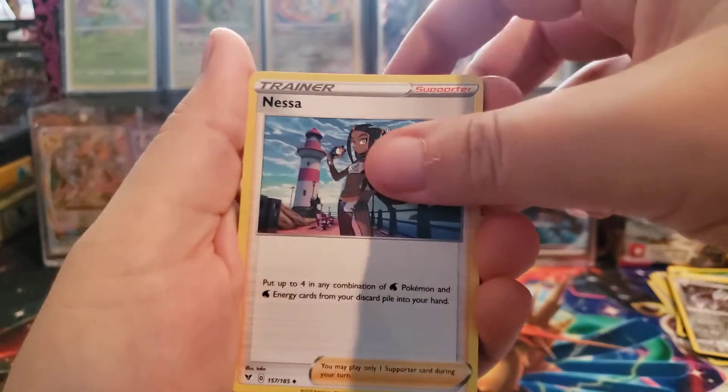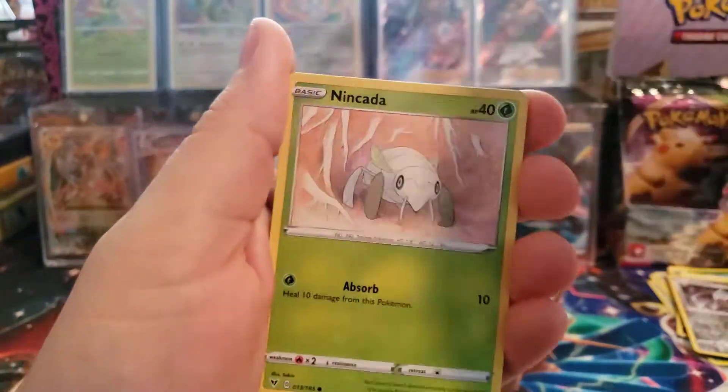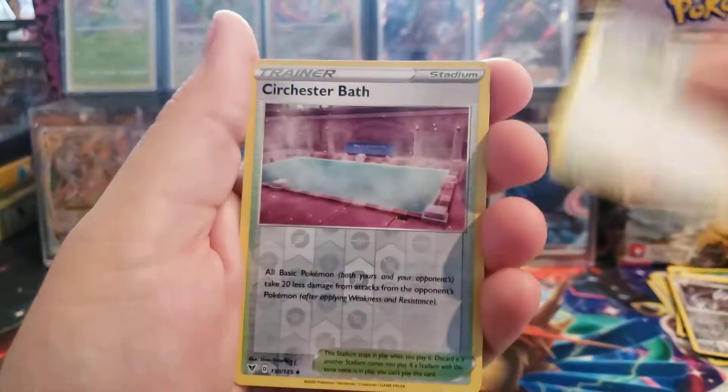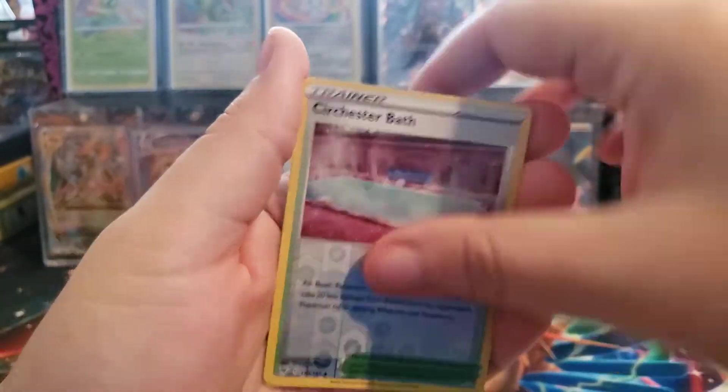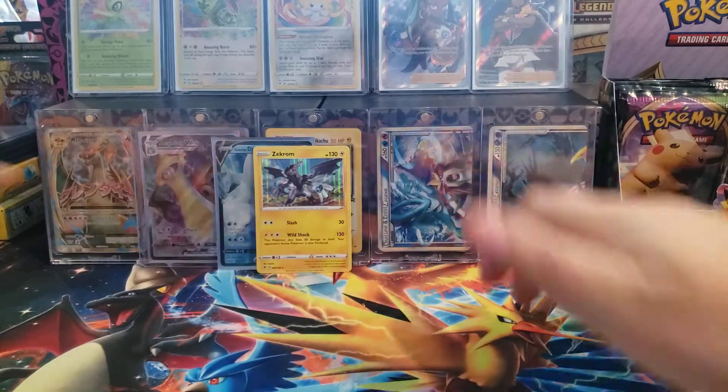Alright, Nessa, Muzzleaf, Galarian Meowth, Cottony, Kuda, Nakeda, Reverse Holo, and a Zekrom Holographic. That's a new card, I haven't seen that one yet.